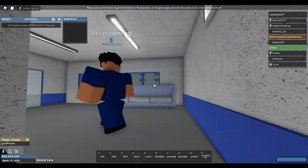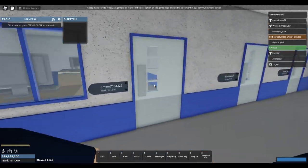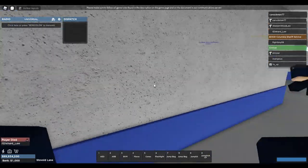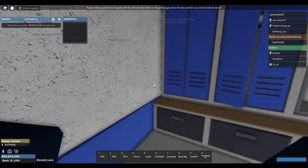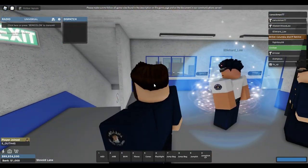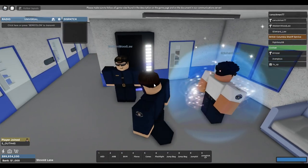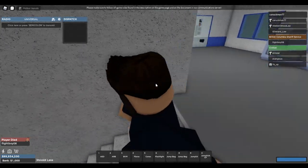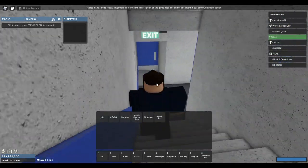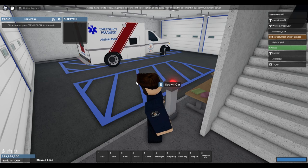I'll give you guys a quick little tour. We have some offices up here, and we also have a uniform room as well, which looks awesome. We also have a vending machine that doesn't work. Let me show you guys some of the vehicles here as well.